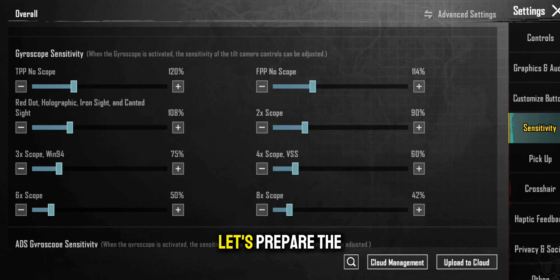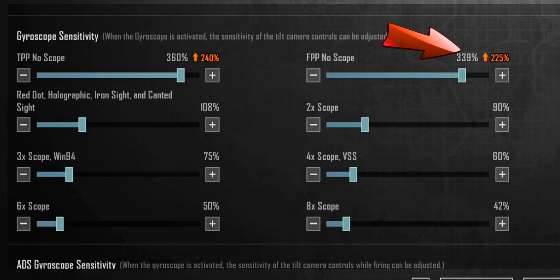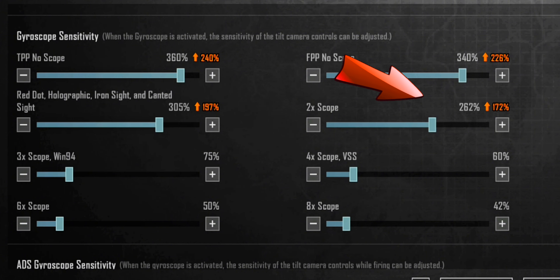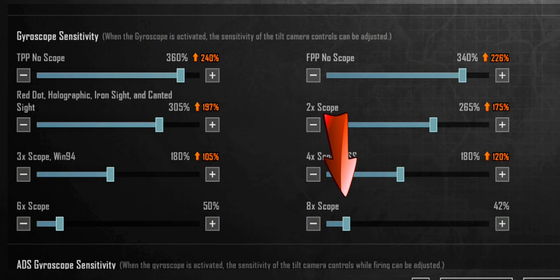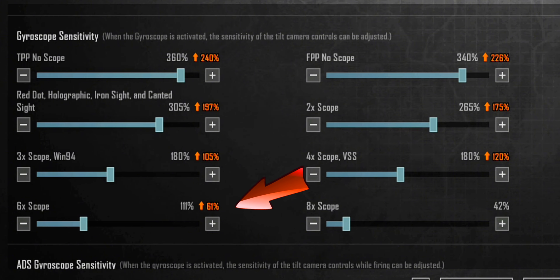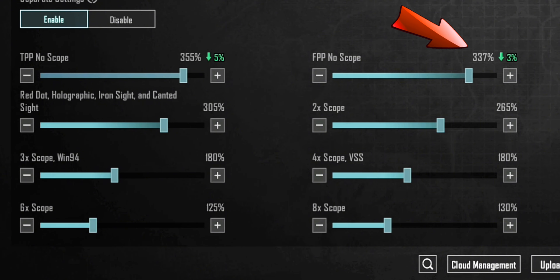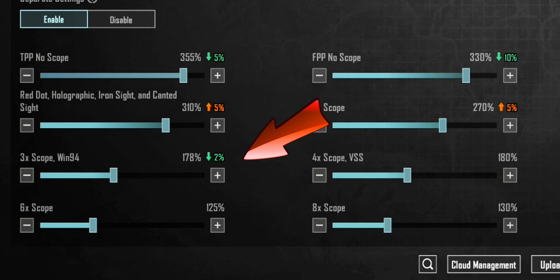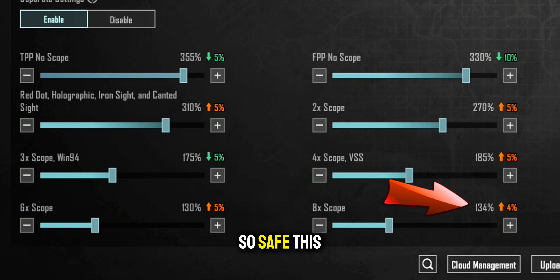So gyro players, pay attention. Let's prepare the gyro sensitivity. After adjusting the gyro ADS sensitivity, save this sensitivity and use it.